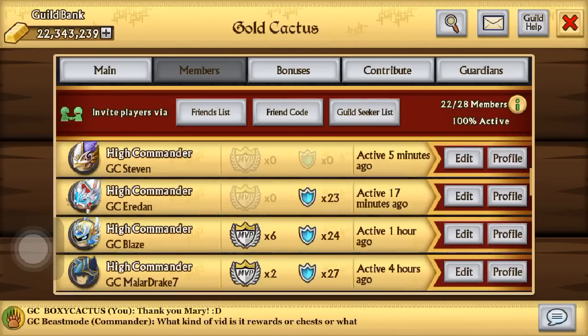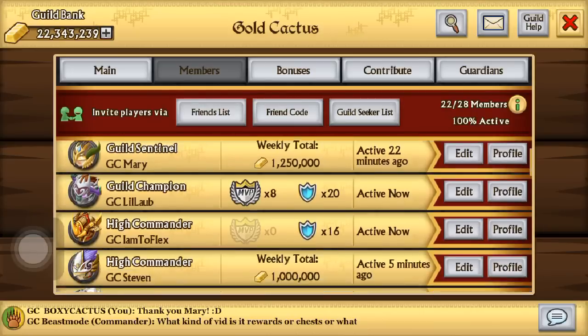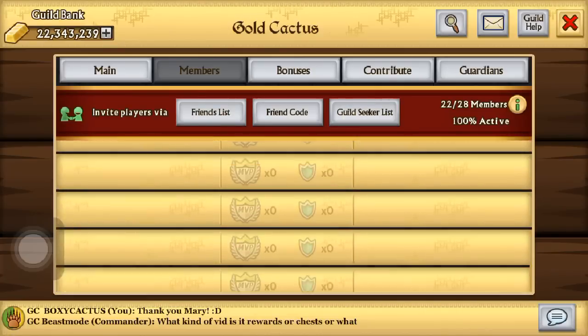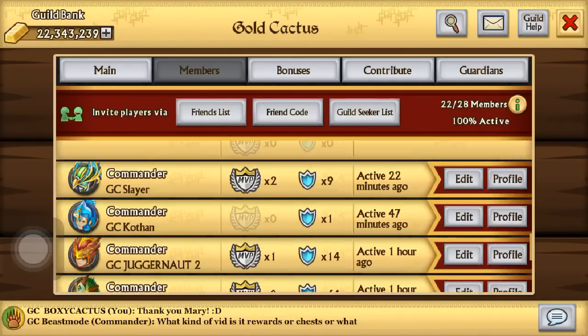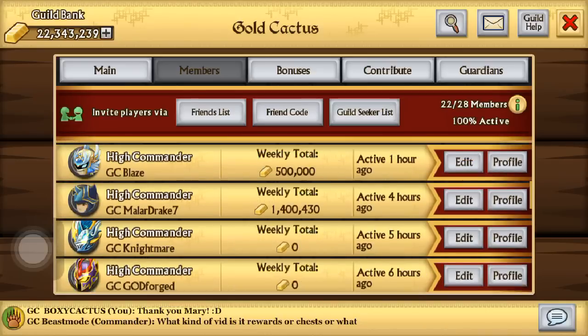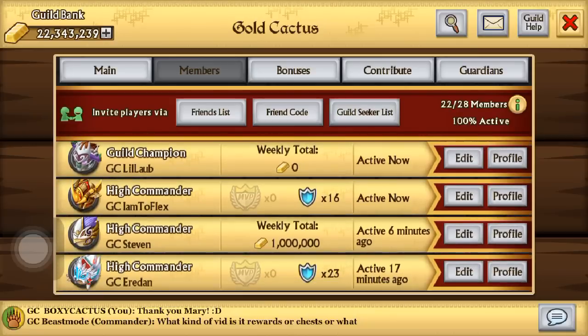I got six fusion boost armors. I was with Gold Cactus this war and all the members did pretty well except for a couple — I kicked them out because if you're not going to do anything you're not going to be in the guild. The guild is totally growing, we have like six spaces though.